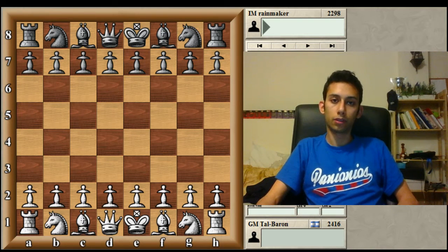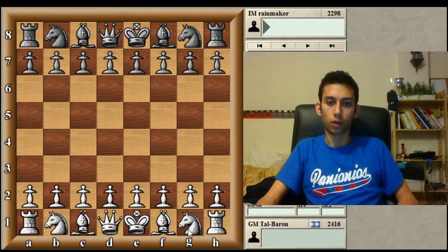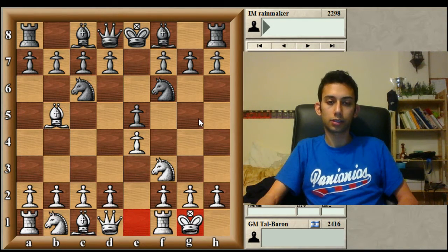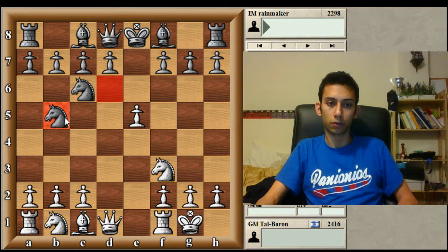Hello, welcome back everyone. I would like to show a brief summary of the previous game. I played with White against International Master Rainmaker. We had the Caro-Kann Defense after 9-6, castles and 9-64. And I played a sideline that I like to maintain the Queens on the board with some level of complexity, compared to the mainlines where the Queens get swapped off.